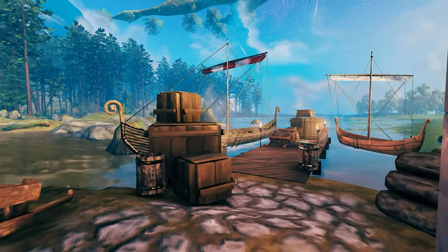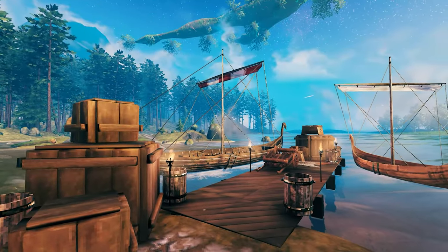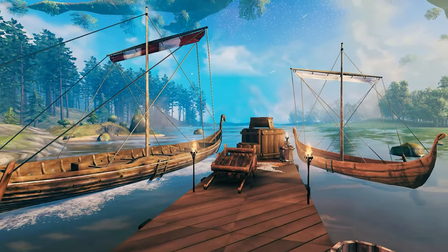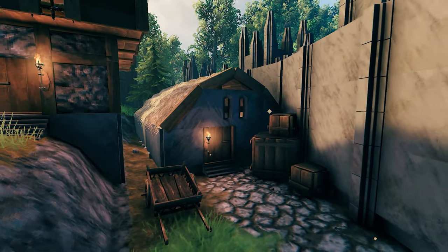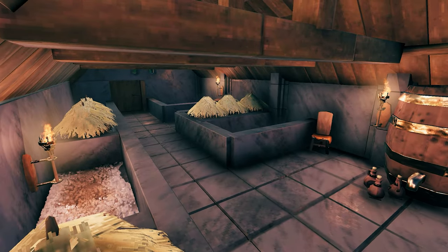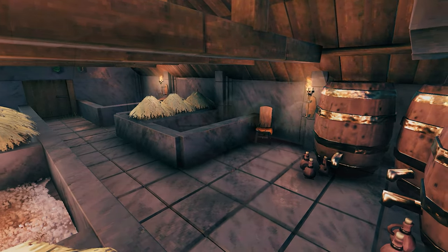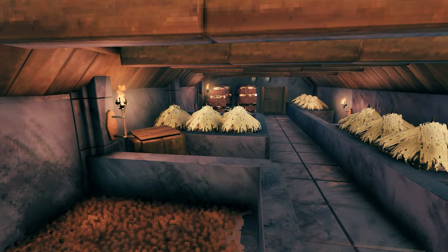Moving on to the docks area — lots of crates, barrels, carts, and of course ships with basically a lot of cargo. Next is the granary, where all the grains are stored inside. I didn't have anything else to decorate with, so I used beehives to create piles of grains.